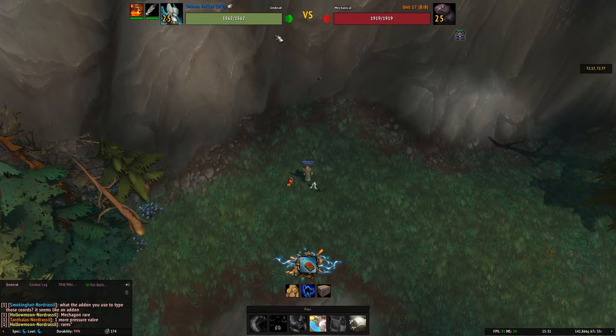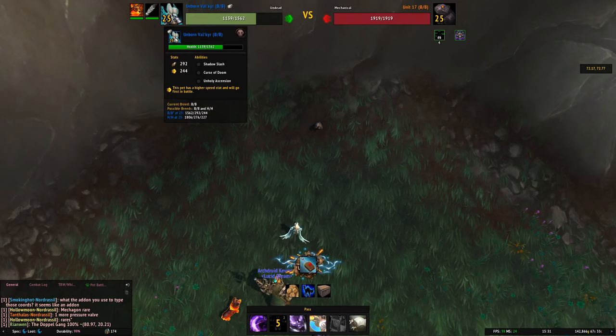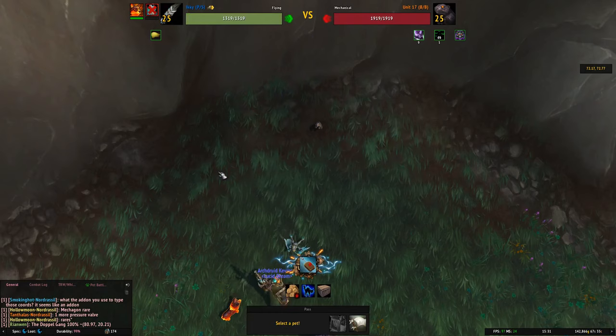I'm going to start off as normal with the Curse of Doom. The Unborn Valkyr is actually faster, and she's pretty slow at 244 speed. So we jump right into the Unholy Ascension.